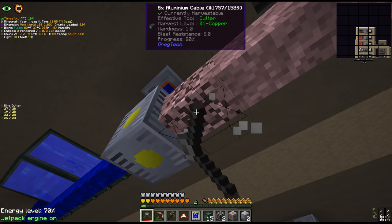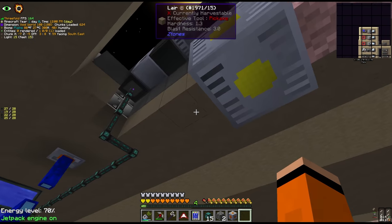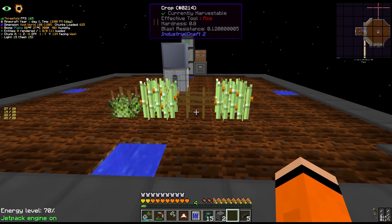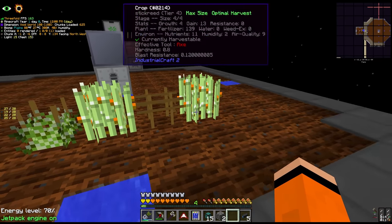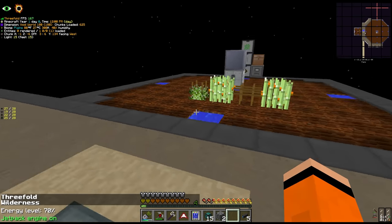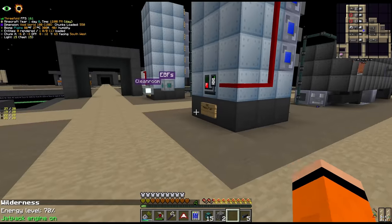I think we're just going to do some transformer shenanigans and try to get all this powered. First we move our HV transformer connection back a bit and transform from EV to HV right here, since both of the multi-blocks run at HV. Let's also have a quick peek at our crops - I think we're fine. We don't want weeds growing here - we need to check that thing like every 30 seconds, not every couple of minutes.